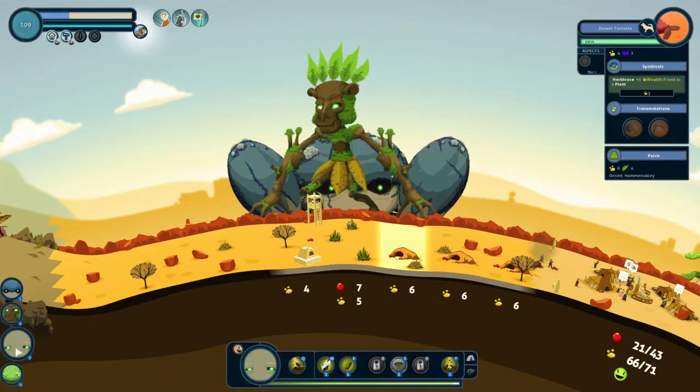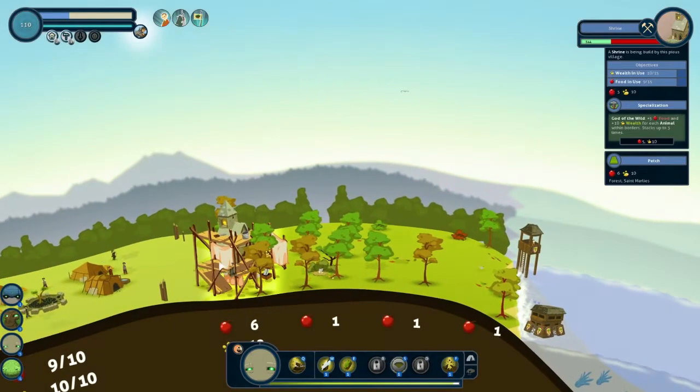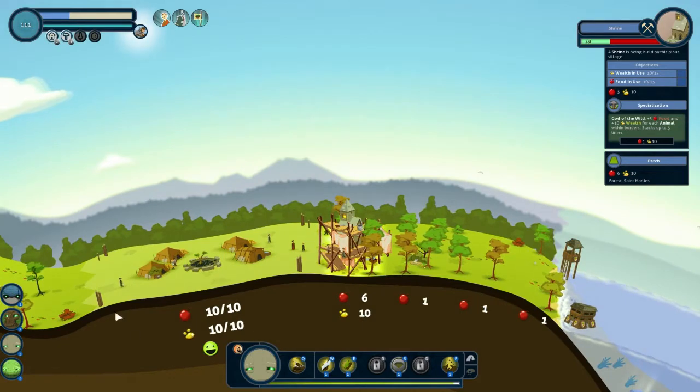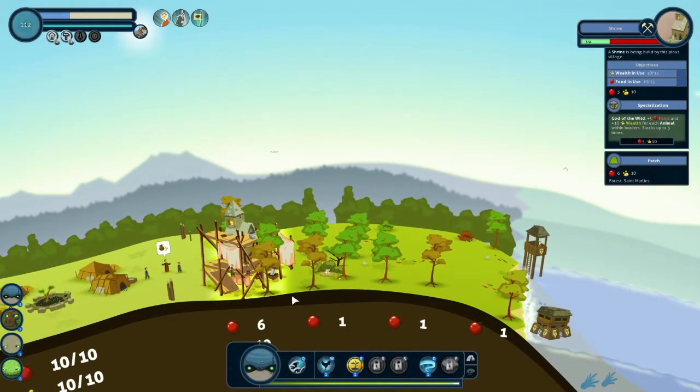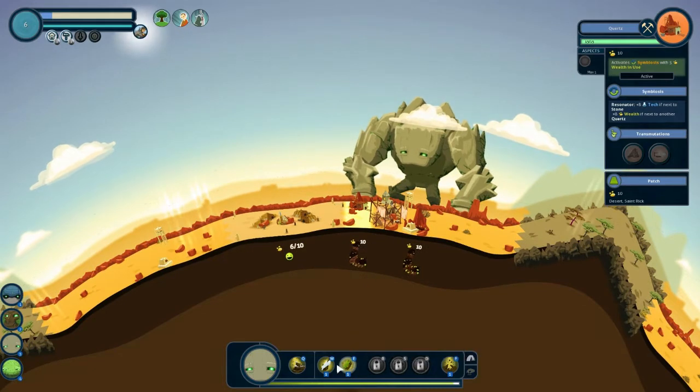These resources aren't just for show — they have a purpose. They're there to support humanity, because once you've created a biome and added some resources, a human settlement might appear. These settlements, like the resources, depend on the biome they're built in. Desert villages will focus on wealth, swamp villages will focus on science and forest villages will focus on food.